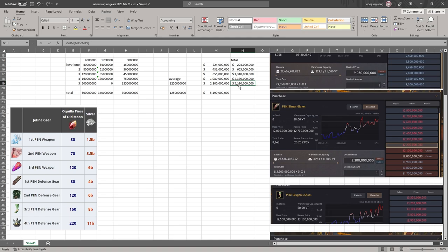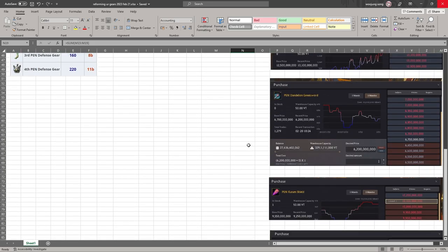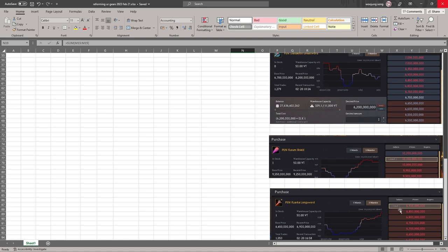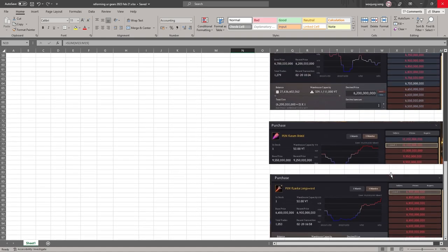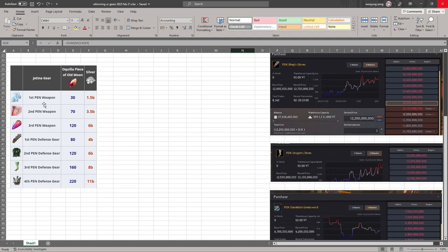Don't forget that after level 5 at 5.2 billion, you're also adding a piece of Old Moon, so every Pen weapon or armor you make gets more expensive. For the first Pen defense gear, it's 5 billion plus 4 billion, so about 9 billion to make it yourself. For the first Pen weapon, it's 5.2 billion plus 1.5 billion, so about 6.7 billion. For weapons, Kudum is worth making yourself at about 10 billion, while Zarka is about 7 billion, Offen about 6.5 billion, and Dandelion about 7 billion.